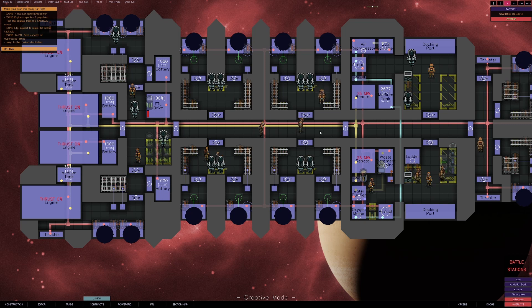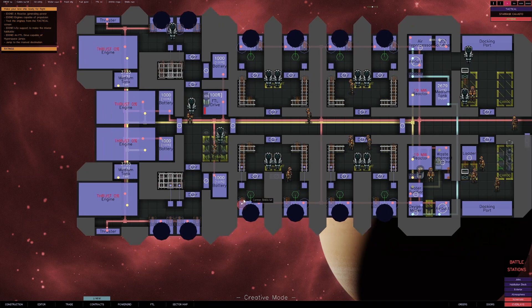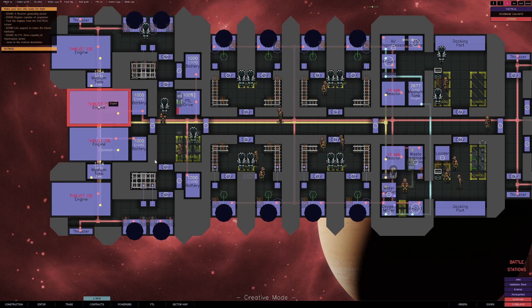I try to plan everything in my ship so I don't cram equipment too much on top of each other — make it so you can get to everything without equipment being hidden behind other equipment. Like this medium tank I have in the back that's hidden behind the engines. I think that's the only piece of equipment on the ship that's buried.